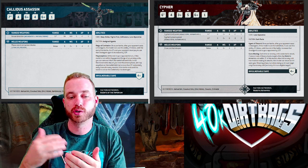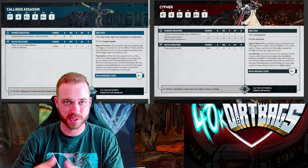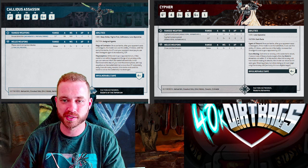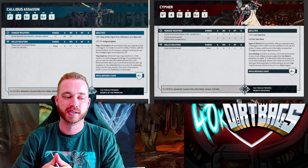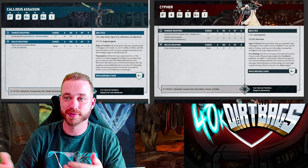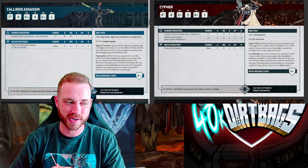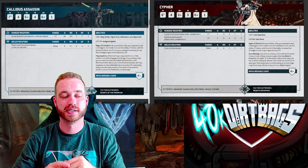You can always ask your opponent which stratagem they use most — most of the time they'll tell you. Check their datasheet card and choose which one would be best to target. Remember, you have to wait until they actually use a stratagem before you can proc the ability. That's the core shared mechanic — it really punishes CP-hungry armies and is why you should always have these models in your list, whether it's Chaos, Gray Knights, or any Imperium faction.